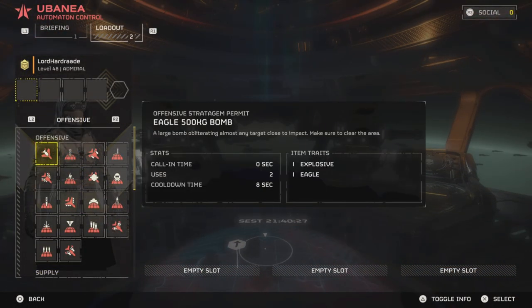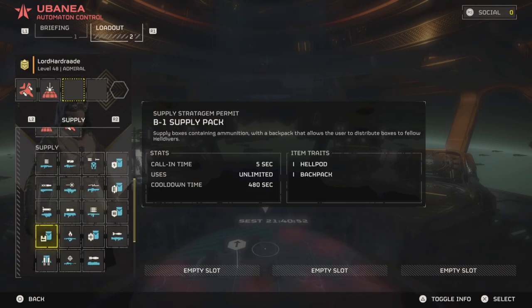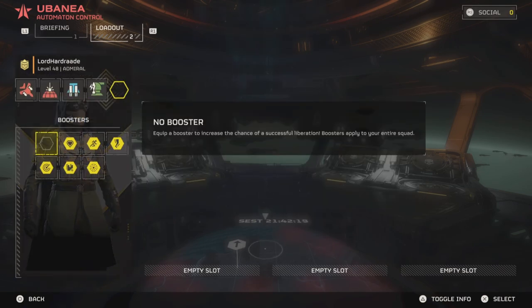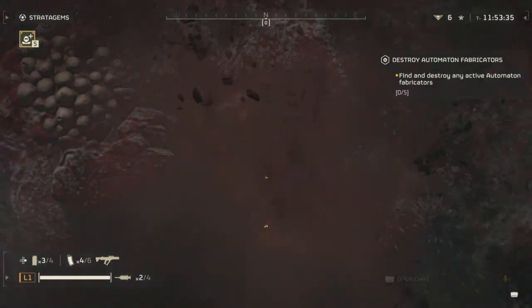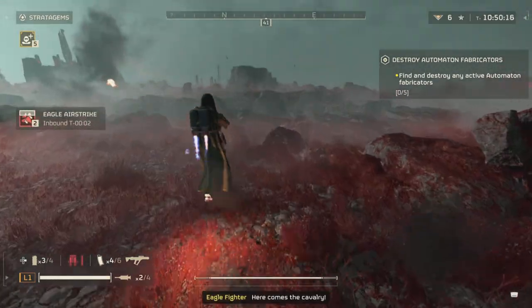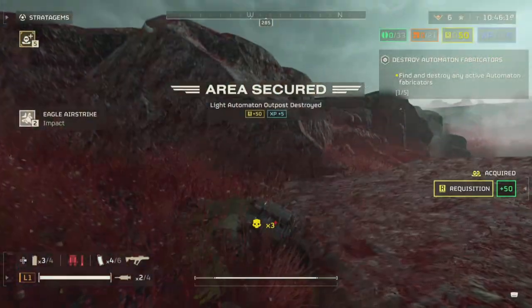We do it solo on a blitz map against bots. The loadout is eagle airstrike, laser cannon, jump pack, and mortar. We use the agility booster for a little better speed.